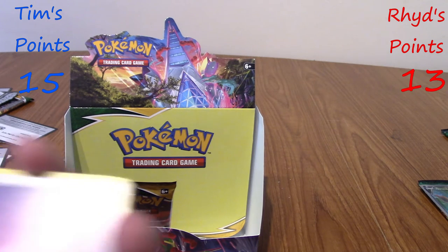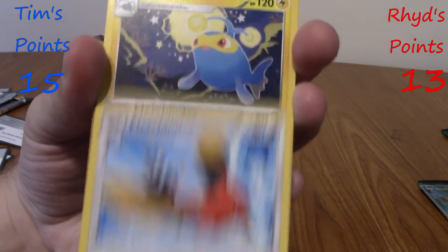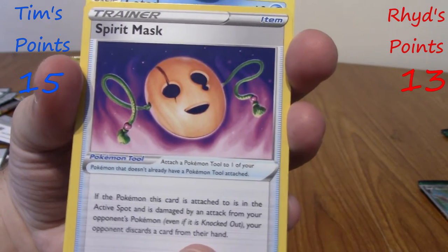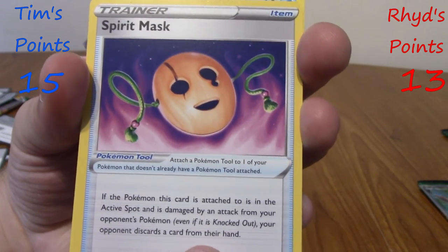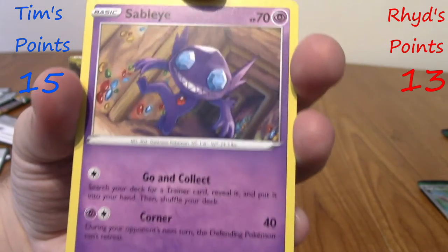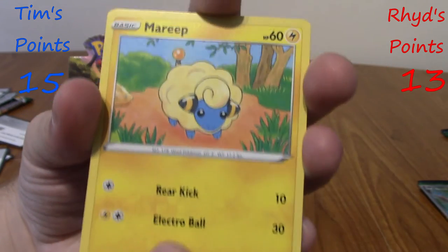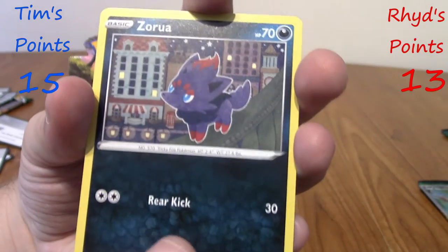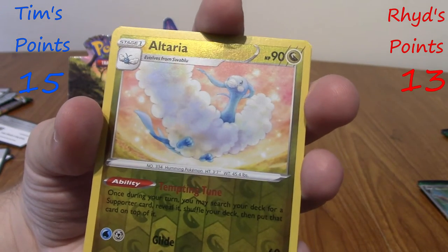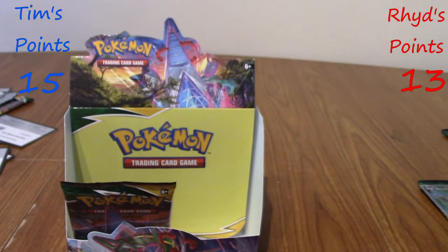Last pack, go! Psychic Energy, Fletchling, Lanturn, creepy mask card again, Luvdisc, Sableye, Teddiursa, Ralts, Zorua, reverse Altaria. Is this going to be an extra point? No, it's not. It's a cute Gardevoir though. Tim ends the day on 15 points.